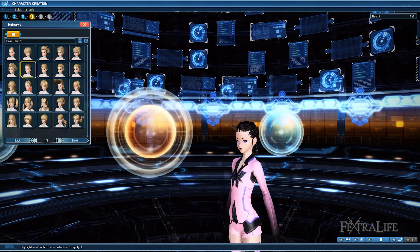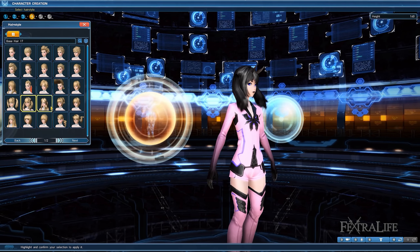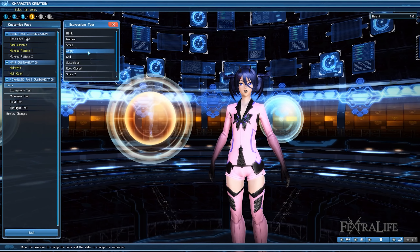In this Phantasy Star Online 2 gameplay features and beginner tips video, we'll be taking a look at the online RPG title developed and published by Sega. The game is free to play and was recently ported from Japan to America. It is currently available on Xbox One, Windows 10, and Steam.